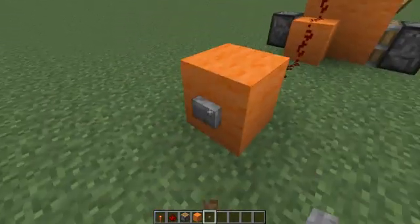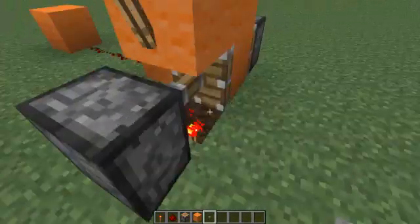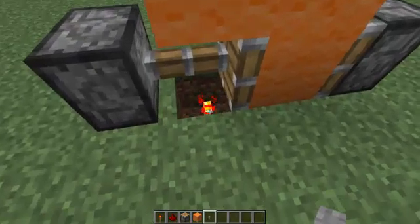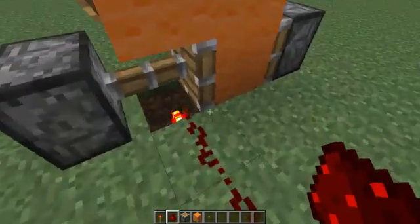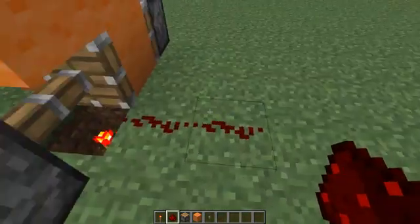So let me show you how it works. What the pistons do is, with that redstone torch there, the pistons will push the block over the redstone torch. The redstone torch will power it, and then your output redstone will be touching the block that's being powered, which will then power it.